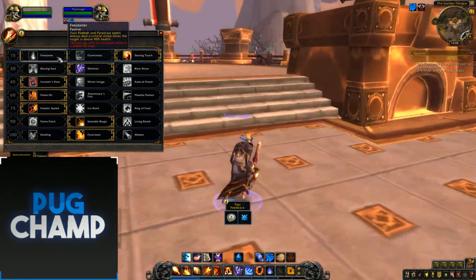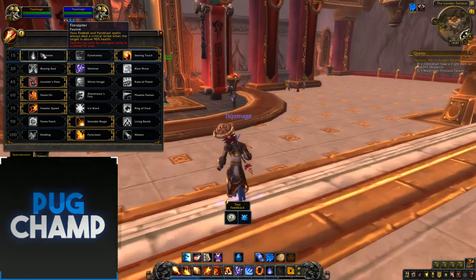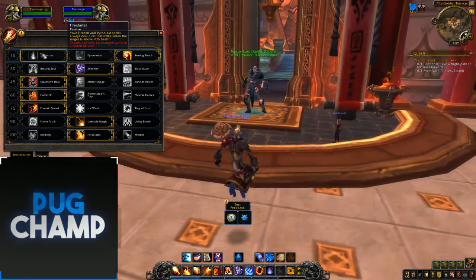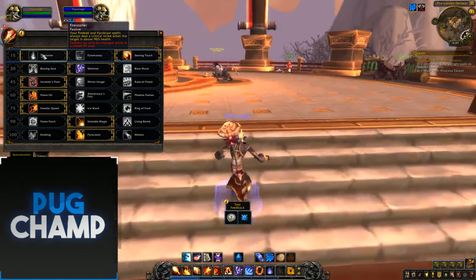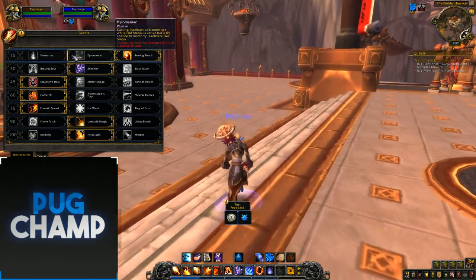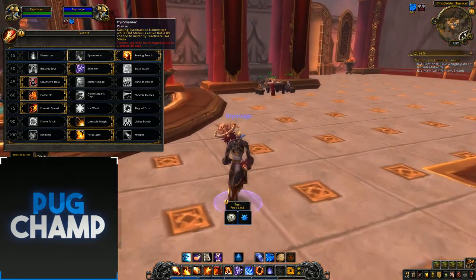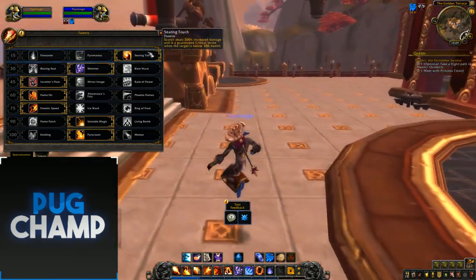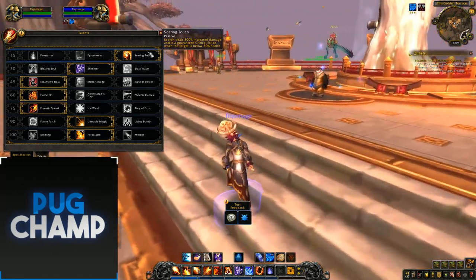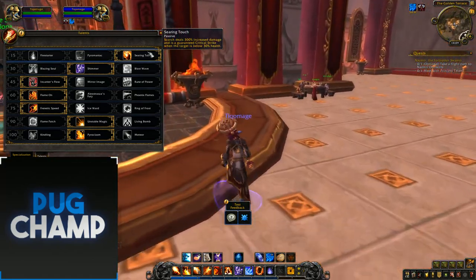For your first talent, Firestarter, same as it was in Legion — your Fireball and Pyroblast spells always deal a critical strike when the target is above 90% health. I don't really like taking this because it's not going to stay at 90% a lot. Pyromaniac is just RNG, I don't really like that either. So I take Searing Touch, so that when the target is below 30% health I've got crazy insane execution damage.